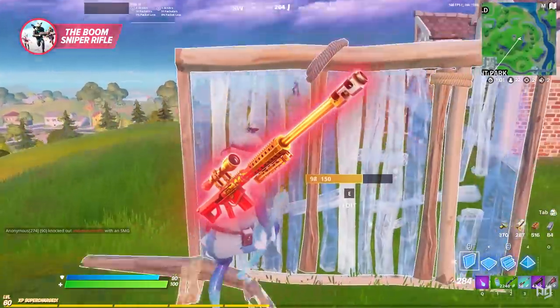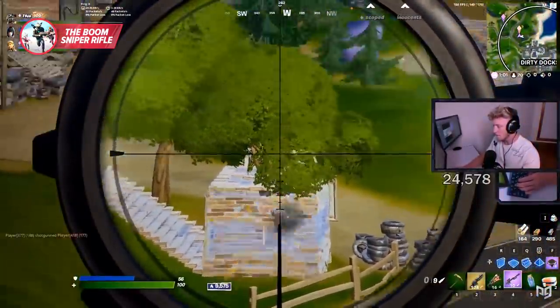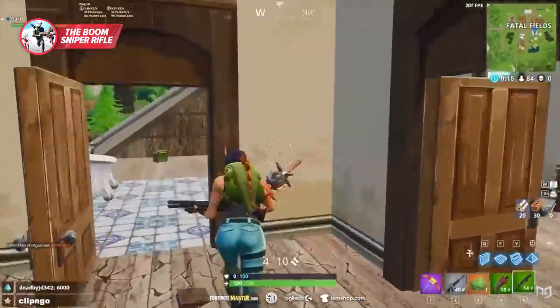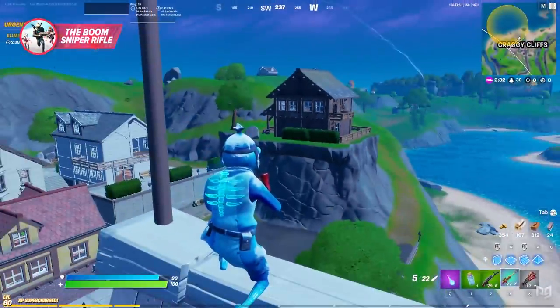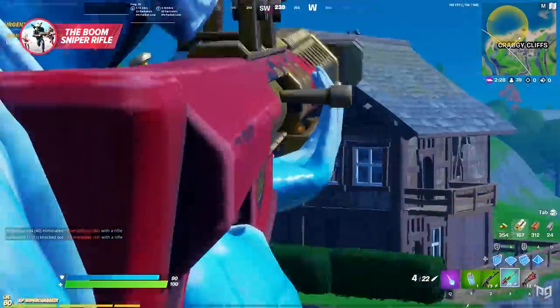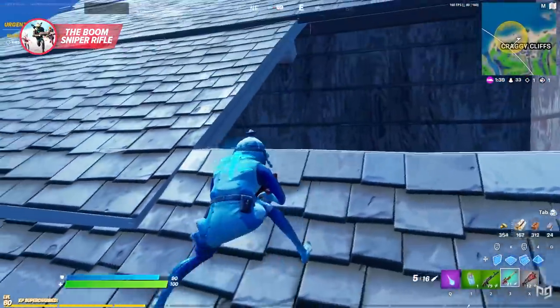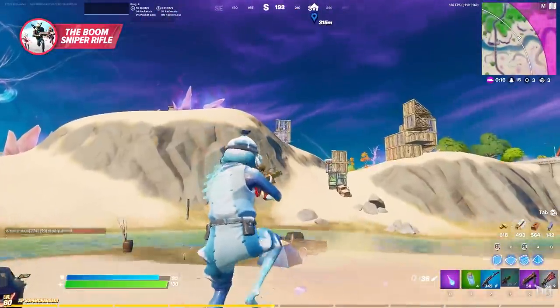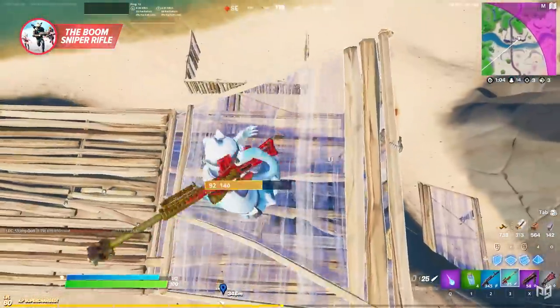The looks are where the Boom Sniper's similarity to the Heavy Sniper ends, because instead of shooting devastating heavy bullets, this sniper actually shoots out clingers. Before the Boom Sniper Rifle, we hadn't seen clingers since they were vaulted in Chapter 1, but now they're back. When the clinger hits an enemy they take 10 damage, then a further 60 damage when it explodes. A headshot does 25 damage on impact, but the explosion remains at 60.